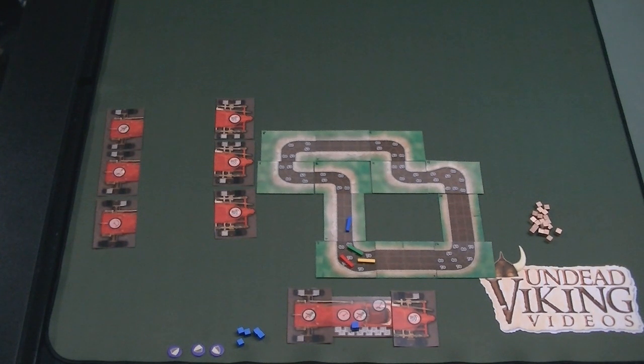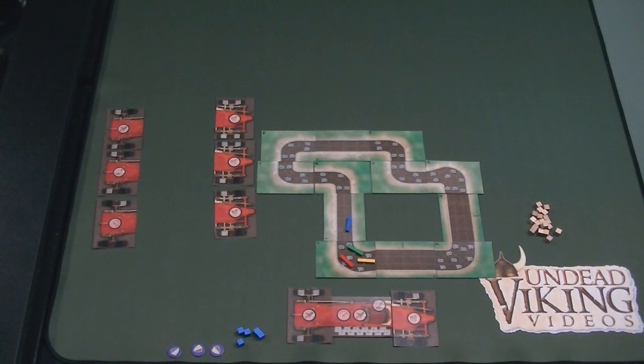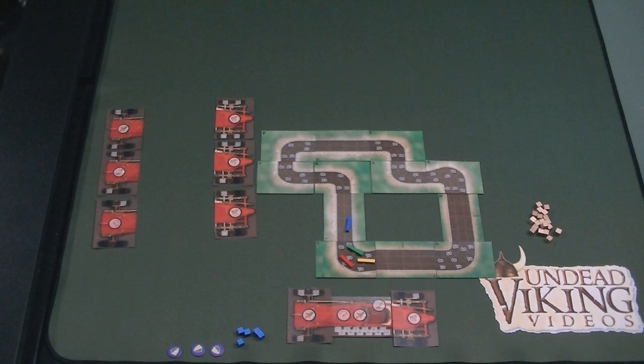On the next turn, players can accelerate. I'm already going 50 and can accelerate up to 30 more, but my maximum speed is 70, so I can go up to 70 and move seven spaces. Remember, these races go really quickly, but you can make them longer — go two laps or whatever you want. Maybe I'd just choose to speed up to 60.